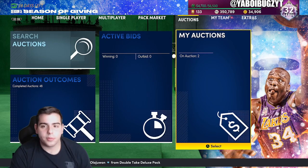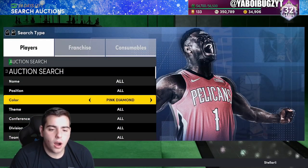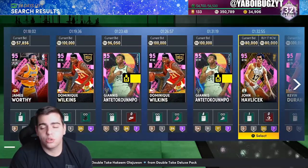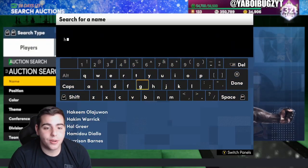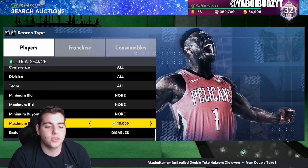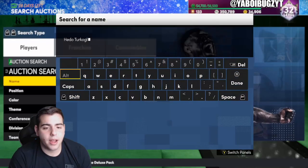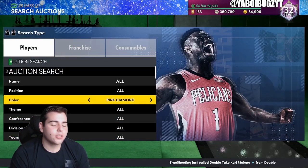It looks like 2K didn't drop the locker code at 1 o'clock, but there will be a locker code down in the description once it drops. As for the market — it's decently crashed. If you want to pick up some cards, it's not a bad time. There may be a bigger market crash next week closer to Christmas. To make MT right now, invest in Hidou Turkoglu — try to get him for 8K and under — and Patrick Ewing at 3,300 and under. Same strategy as Tommy G's.